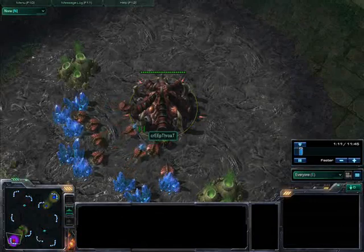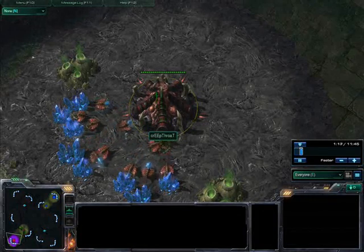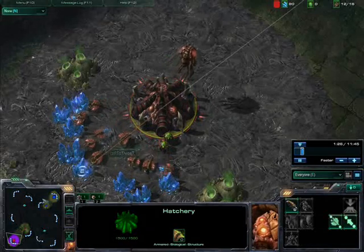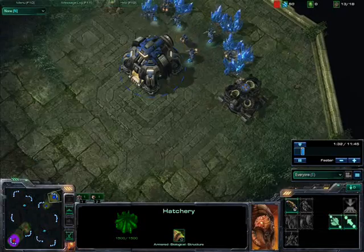The enemy was building some anti-air units but he didn't have an overseer to deal with the banshees, because they have the cloaking ability.